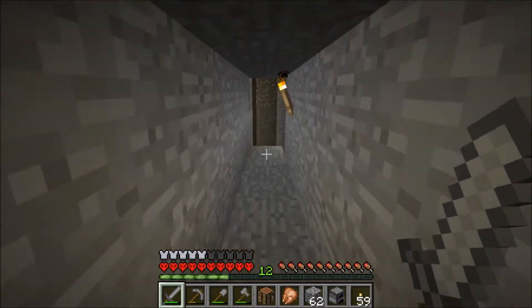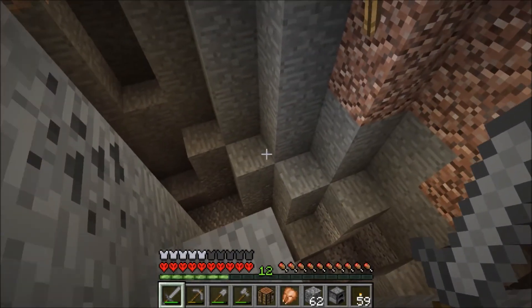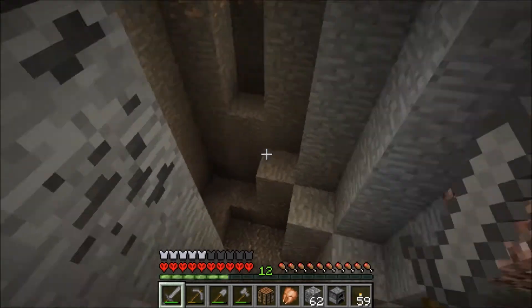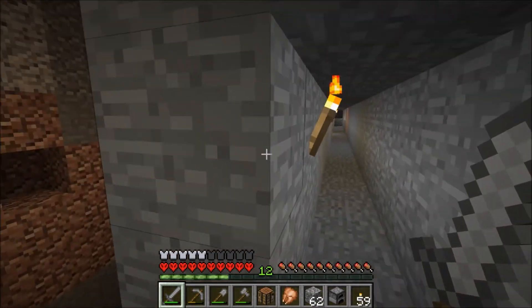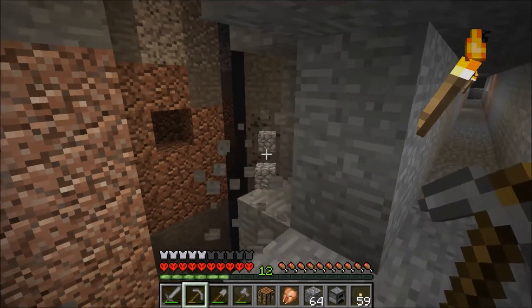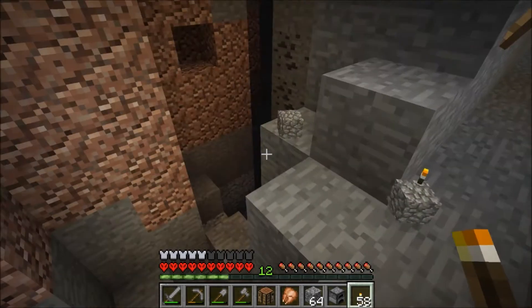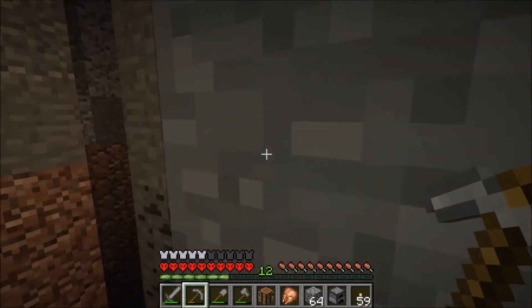We are now approaching this ravine. There was a zombie right about there. Now this looks like a dead end, but I have absolutely no idea how much further it goes that way. So let's dig a little bit of this out — maybe it'll give us a chance to see a little bit more. Here goes my torch, and I can hear water too, which is typical of a ravine. You're going to get those waterfalls.